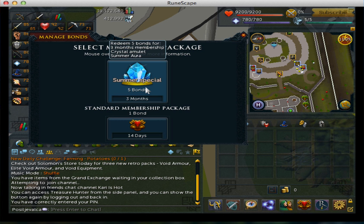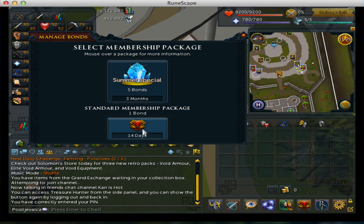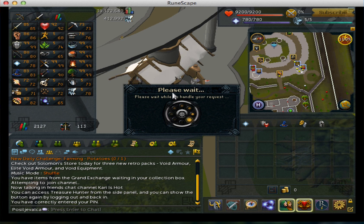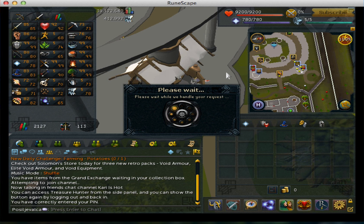Five bonds would be 10 weeks, and 3 months is 12 weeks, so with that deal you're getting 2 extra weeks free. You simply click on 14 days and confirm. And you've gained 14 days of membership — you can now log into Members Worlds.